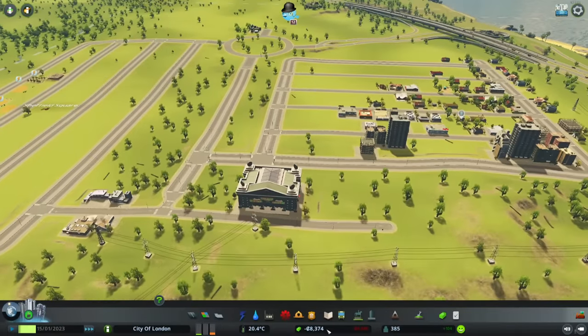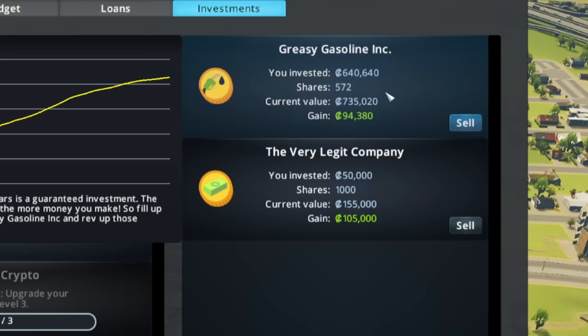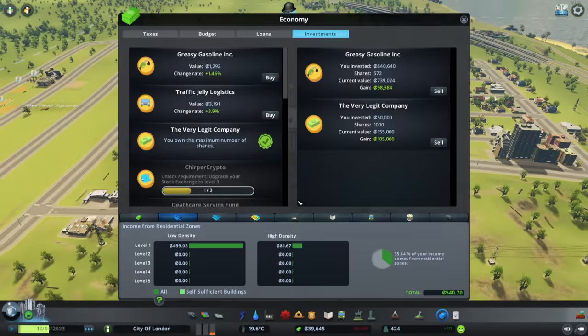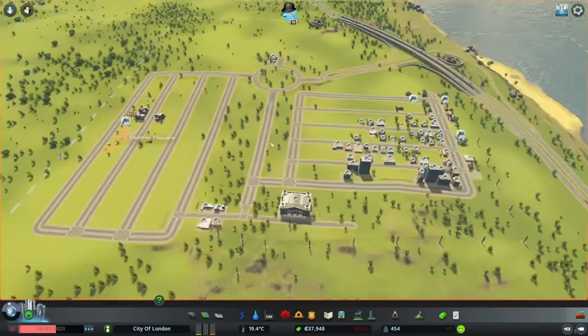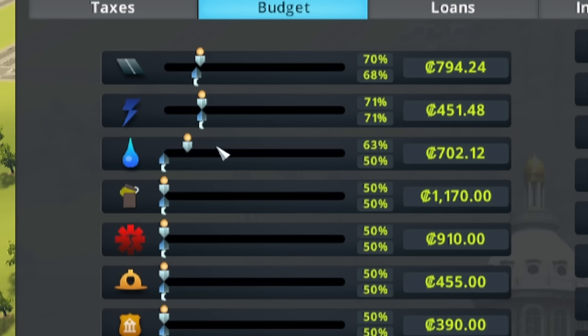Our city is starting to grow. We are going into absolutely gigantic quantities of debt, but it matters little — as you can see, the stock and share price of Greasy Gasoline Co. is rising like nobody's business, and so is the very legitimate company that we invested in. We do have a little bit of a bankruptcy alert here — we basically have to accept a bailout of £50,000, which is completely fine. We need to be spending all of this money, so I'll massively lower our spending on certain government goods and services.